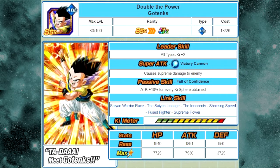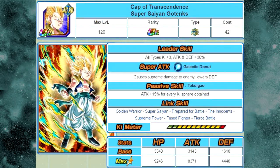Double the Power Gotenks — the base form Agility Gotenks — now gets a Dokken Awakening to Cap of Transcendence Super Saiyan Gotenks. His leader skill is All Types Ki plus 3, Attack and Defense plus 30%. His super attack is Galactic Donut — causes Supreme Damage and lowers Defense. His passive skill gives Attack plus 15% per Ki Sphere obtained with no type restriction, making him a really good nuker. Link skills are Golden Warrior, Super Saiyan, Prepared for Battle, The Innocence, Supreme Power, Fused Fighter, and Fierce Battle. Max stats: HP 9246, Attack 8371, Defense 4448. His 12-ki multiplier is 125% — that multiplier is really lacking.